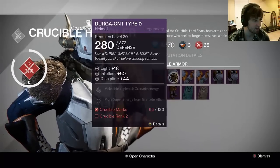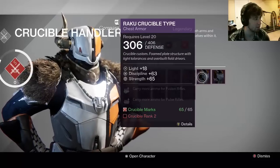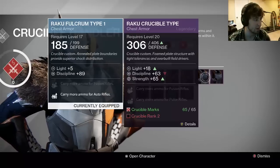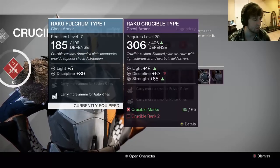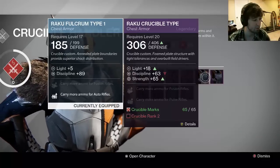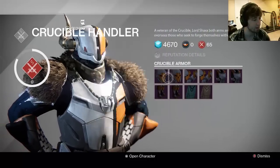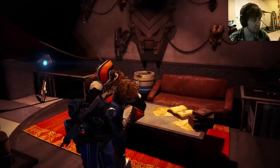They're all 65? This is light plus 9. What does this have? Light plus 7. Mine has light plus 5, so I want to change this up for sure. Let's go strength, and then we'll keep the discipline. Wait — why does it say crucible rank 2? In order to use this I have to be crucible rank 2? Well, son of a bitch. I am crucible rank 0 right now. So I have to be crucible rank 2 to wear any of this? That's insane.